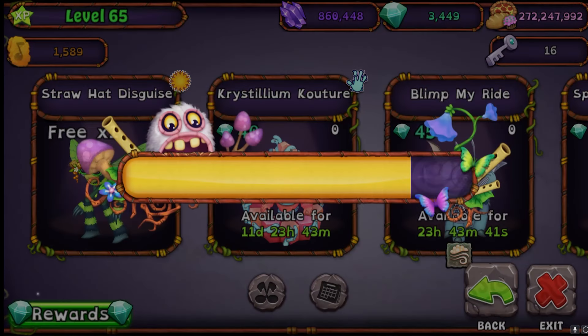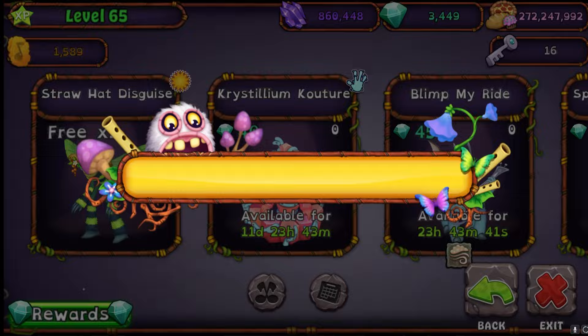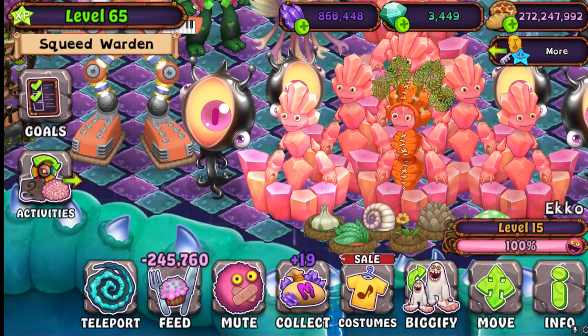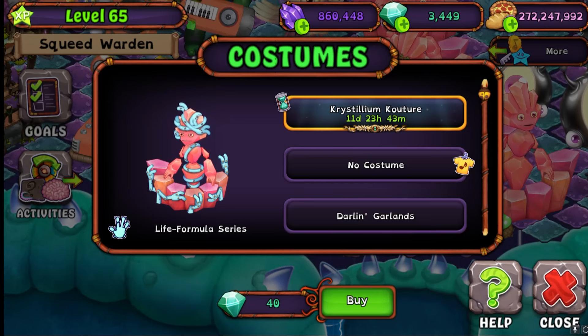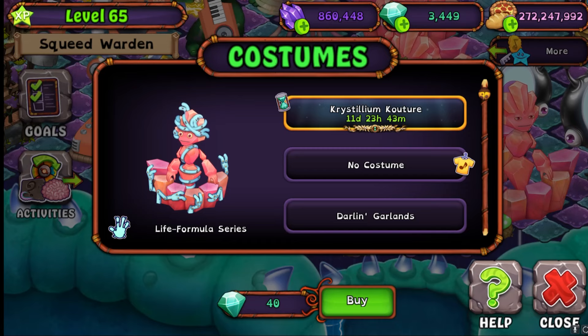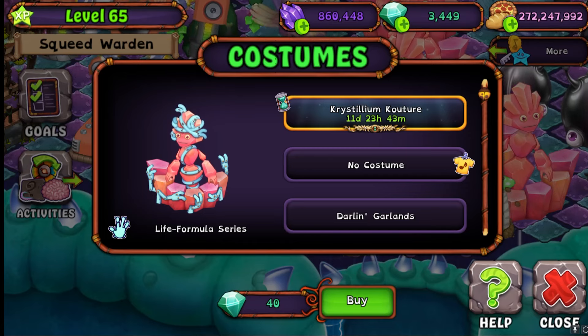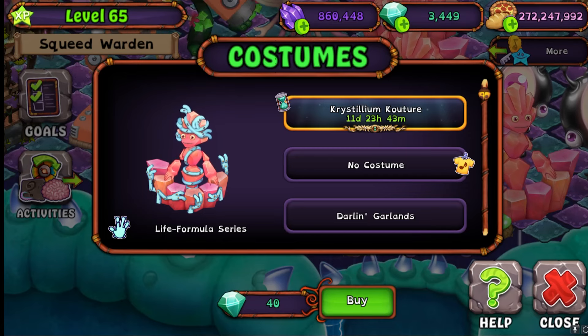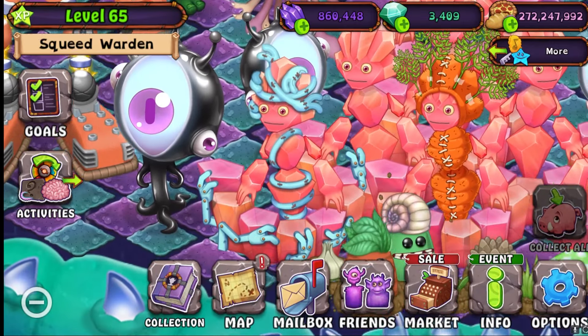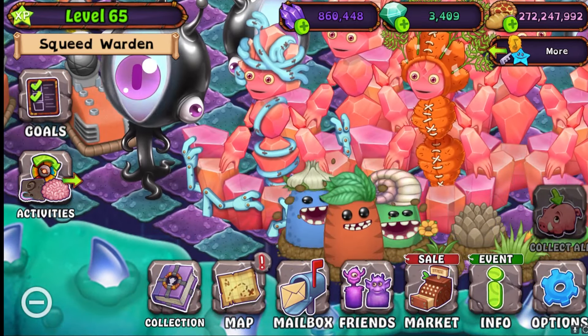Oh yeah, Geode got a costume! Instead of using the actual menu I'm gonna put it up front. Geode — Crystallium Couture, I think that's how you say it. Am I seeing monsters with these high-level words, or am I just dumb? I like this — oh it's like fake! It's like supposed to be a not-real Monculus formula, that's very cool.